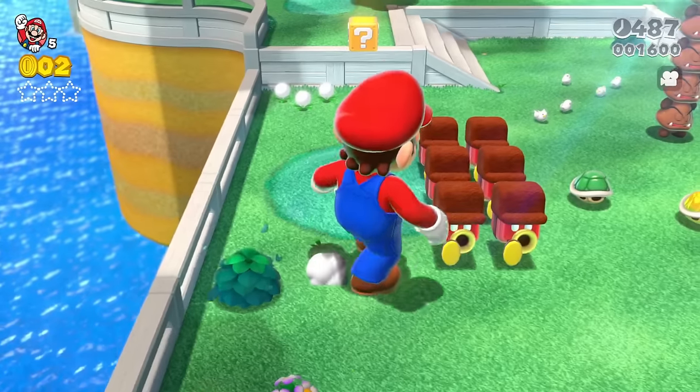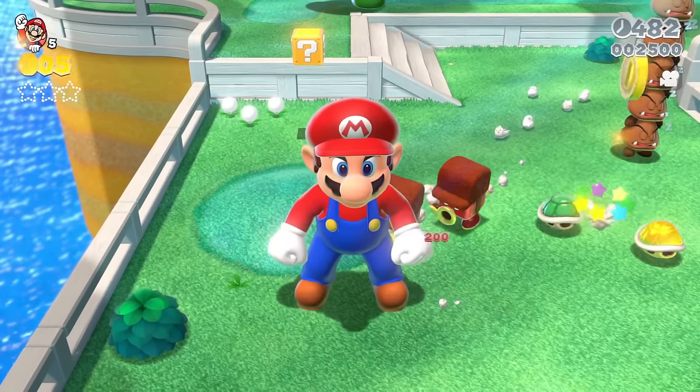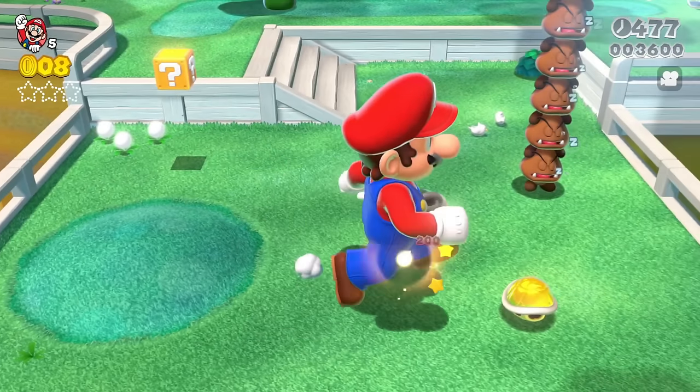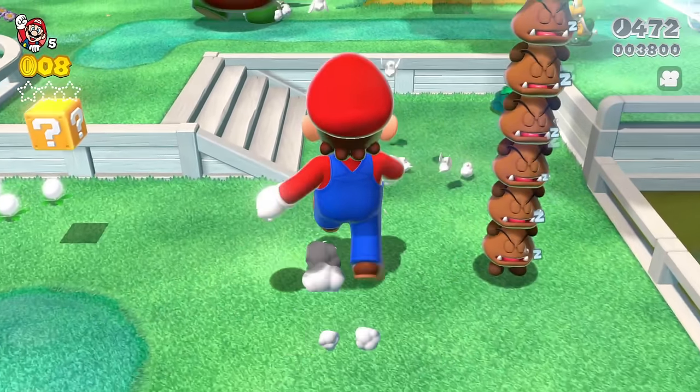We've got some Block Steppers over here. If we walk into one, they're defeated. These guys are all going wild, running in circles, and when they walk towards you, they're defeated as well. We've got a Koopa Shell, which is destroyed right away. The Golden Koopa Shell is also destroyed right away when you go into it.